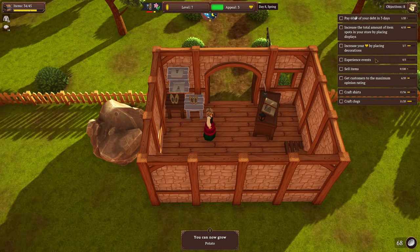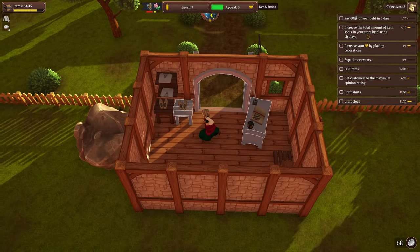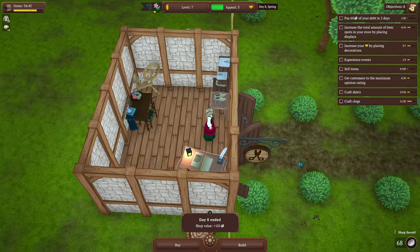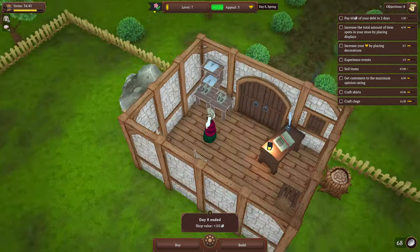Objectives - crafting shirts, clogs, get customer maximum rating up which happens just by having the products they want and keeping them happy. Poor decorations - increase the total amount of item spots in your store by placing displays. I don't care about that really - I want money. We owe 60 bucks in two days.